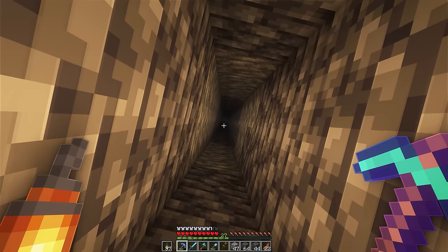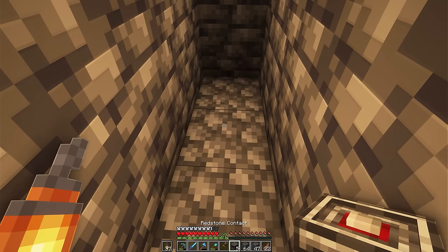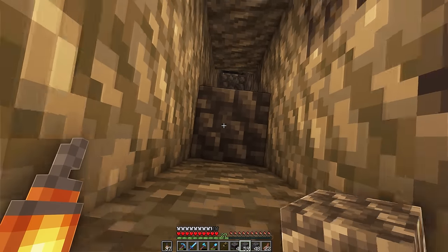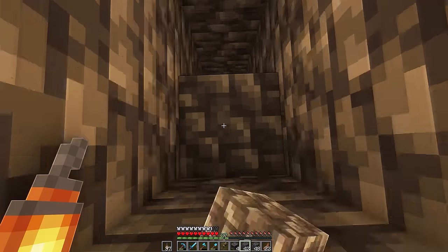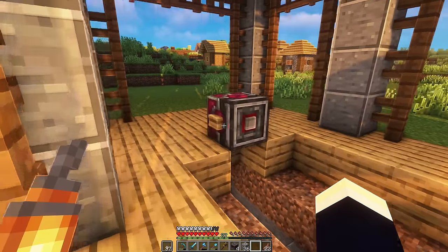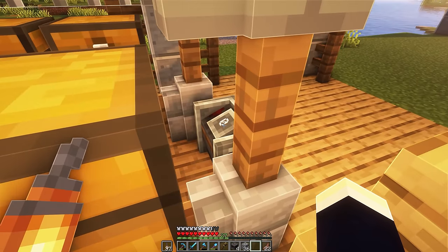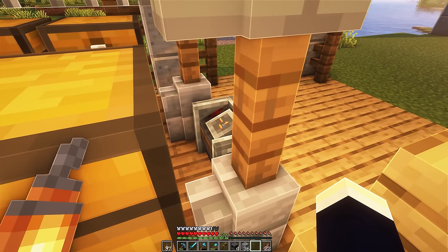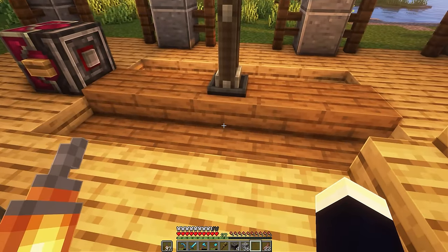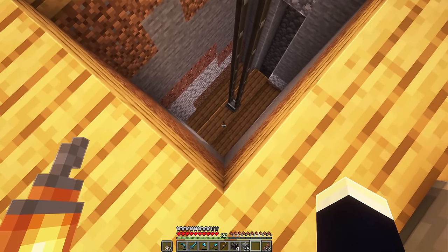We're all the way down here at bedrock. There it is — that is so weird. So we're going to place a contact right here, then go all the way back up to the top by filling in this whole column. Here we are back up at the top. Let's call the elevator back down to us. Yes — it looks like the drills are working as well. I'm going to set this to go to negative one, which is going to go all the way down to our bedrock level. I'm going to send this on its way. Oh my God, that thing is super quick.